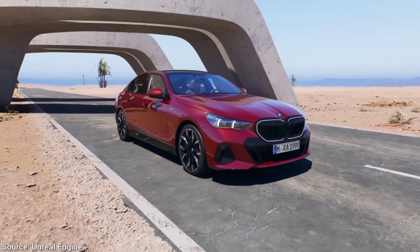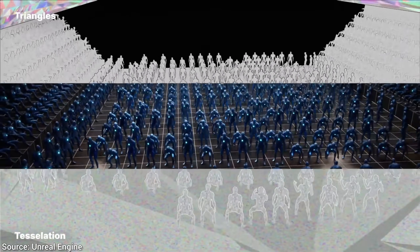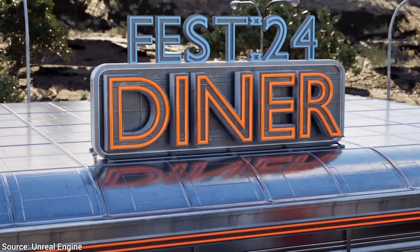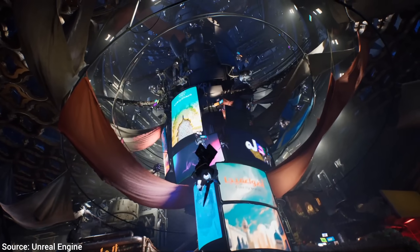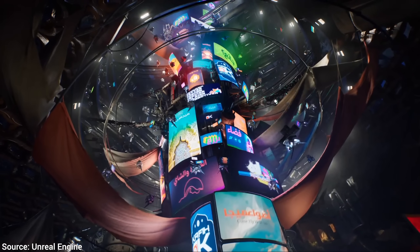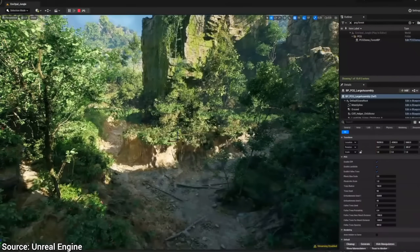But seriously, what is happening? In approximately a year, they showcased Nanite for insane level geometry for games, and then Lumen for realistic reflections — two holy grails in one year — and now, with Megalights, make it three. It's crazy that these moving lights are rendered in real time, and all this is free for most people.